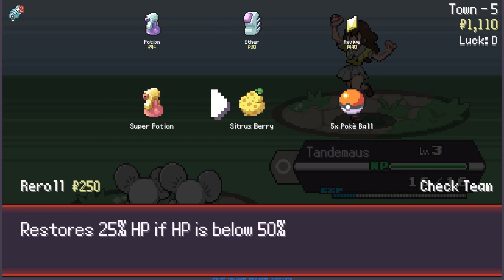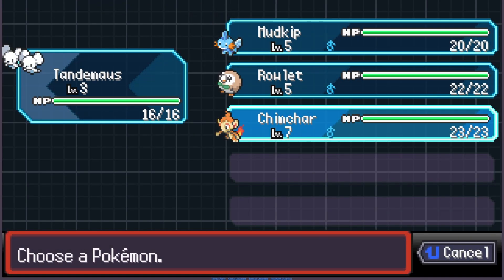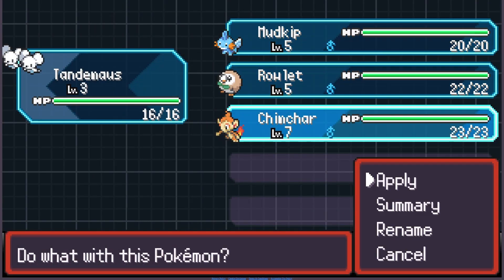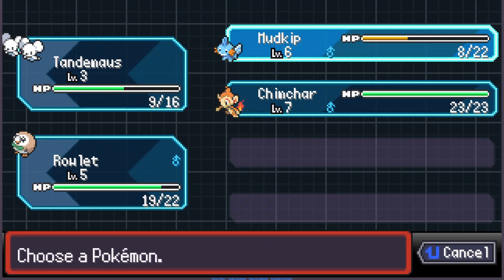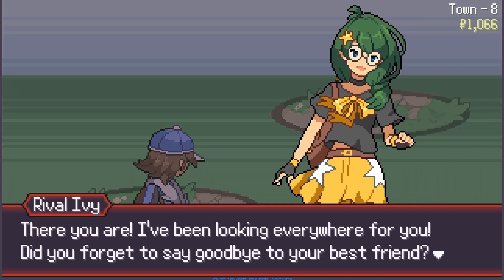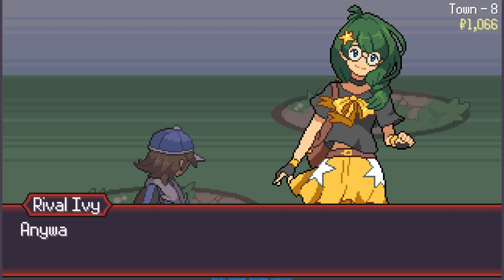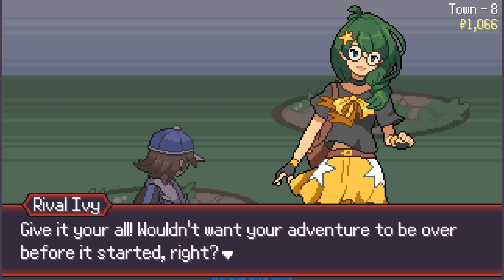We'll buy a potion for Mudkip too. Oh — is that a rival? Rival Ivy! The rival dialogue says: 'There you are, I've been looking for you. Think of it as your best friend. You're going after your dream, huh? I'll forgive you for forgetting me, but on one condition — you have to battle me. Give it your all. Wouldn't want your mission to be over before it started, right?'